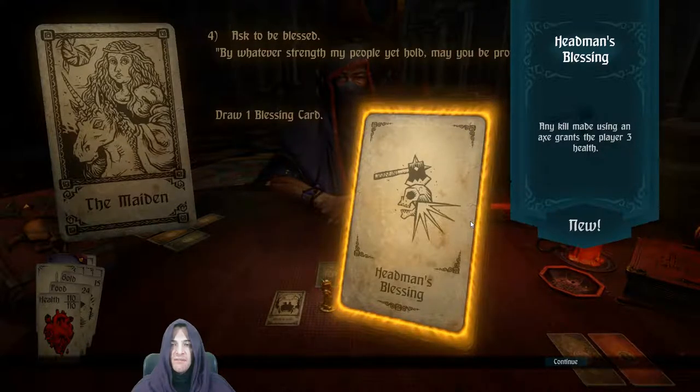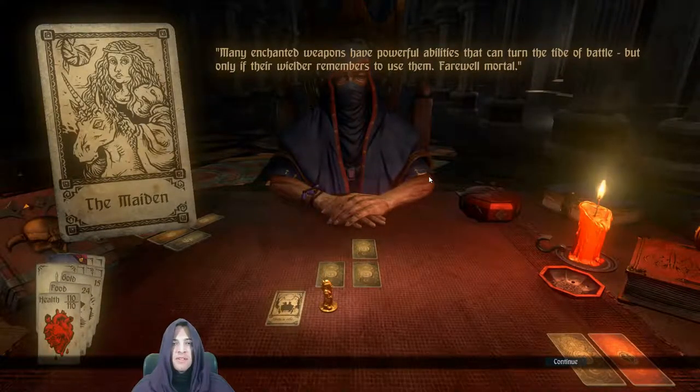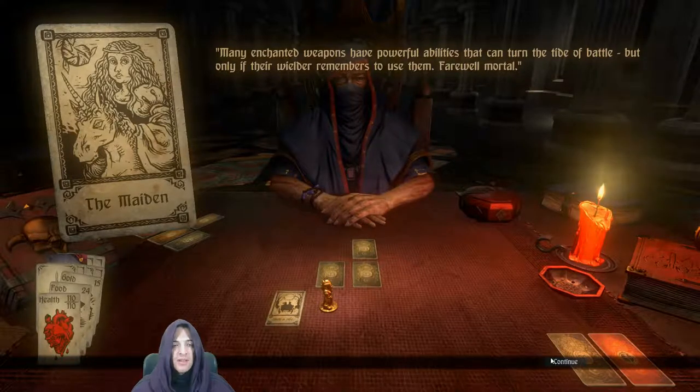Headsman's Blessing: any kill made using an axe grants the player 3 health. Well, the axe is what we start with - oh no, we start with a sword. Maybe this is not so much use to us. Many enchanted weapons have powerful abilities that can turn the tide of battle, but only if their wielder remembers to use them. Farewell, mortal. Thank you, Meryth.